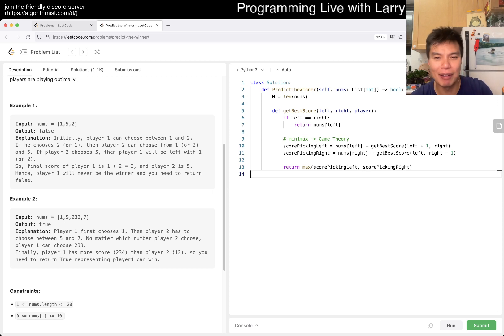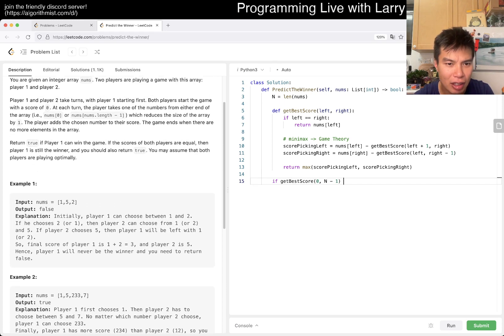Going back — this is our score picking left and this is our score picking right. Our final score, if everyone plays optimally all the way through, is just the max of those two. We get the best score from 0 to n-1. Then if this is a tie, player 1 still wins, so we return true. Otherwise we return false. And that's pretty much it.